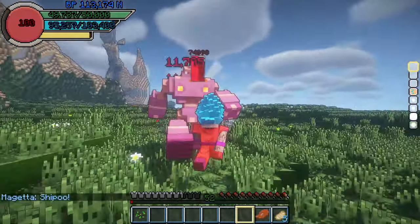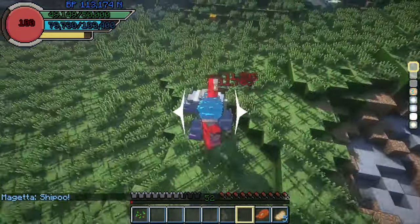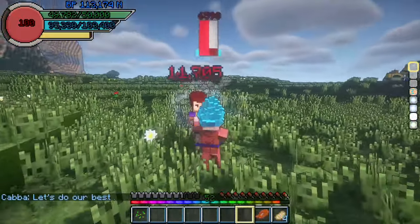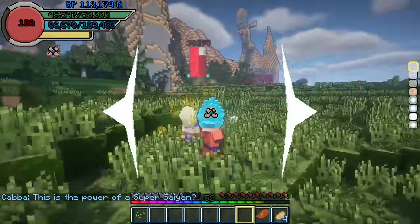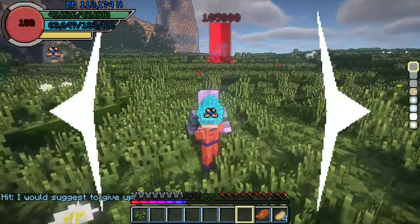As you can imagine, fighting the guys from Universe 6 was not difficult at all because of the 50k health pool and Ki defense activated. Not even a hit stood a chance.